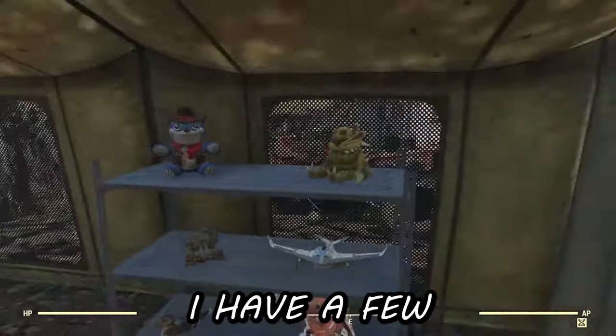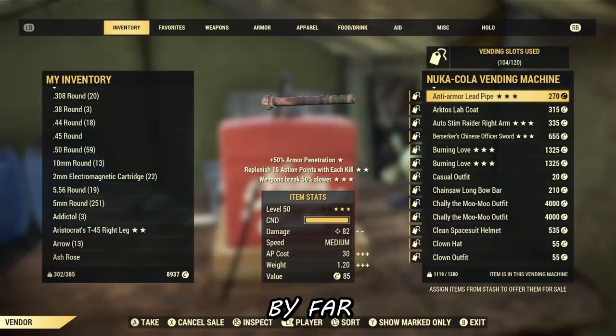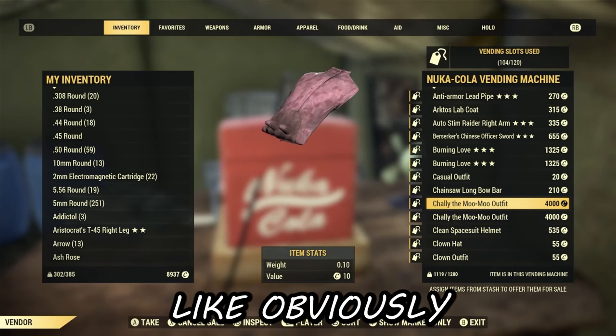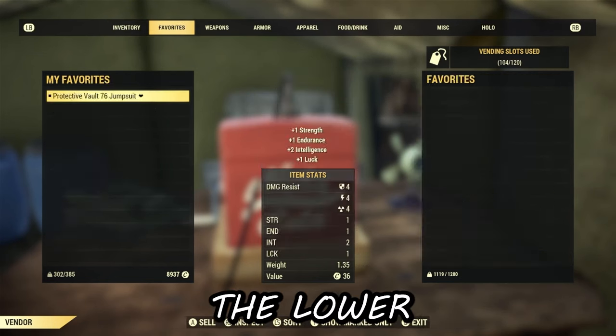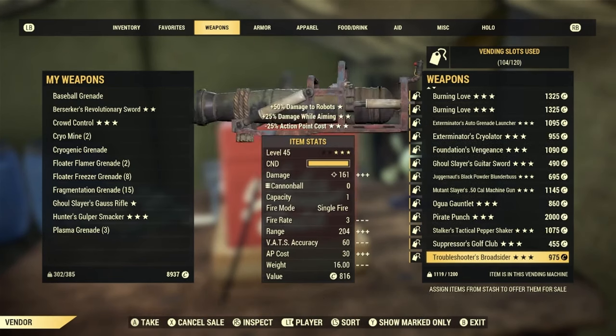Inside the training post, I have a few display items because I like to decorate, and then I have my vending machine. The vending machine is by far my favorite way to get caps. You list your items — you can either list them for very cheap or very expensive. Obviously, something isn't worth a 4,000-cap price tag, but it will entice people to buy the lower-priced things. Some items are sold cheap, some a little more expensive.